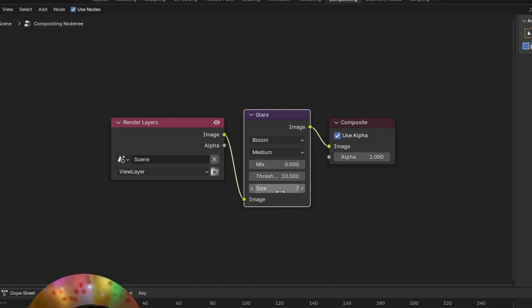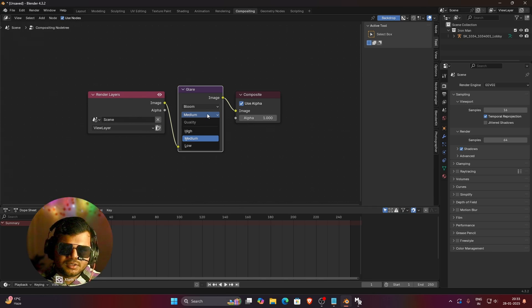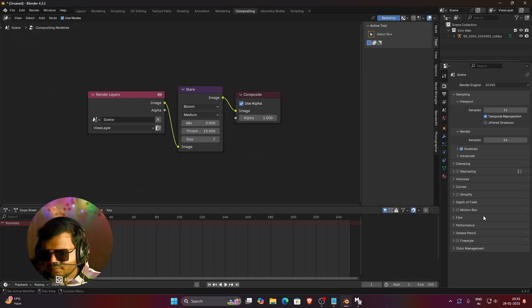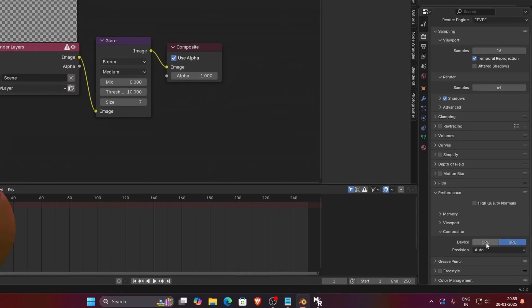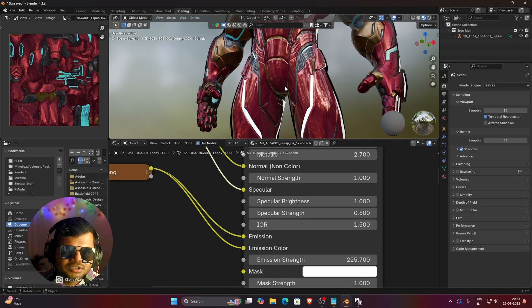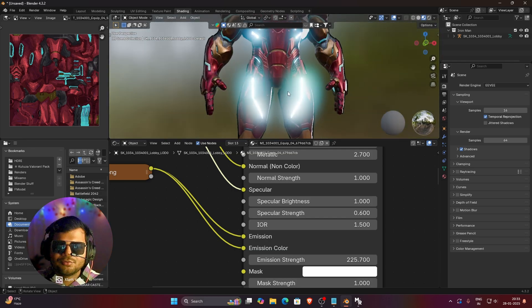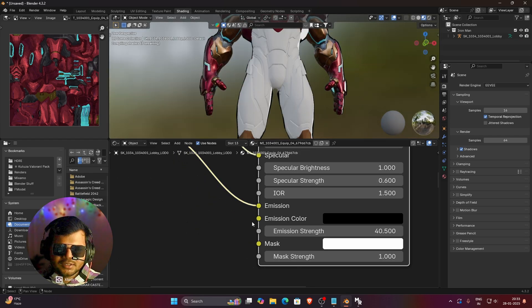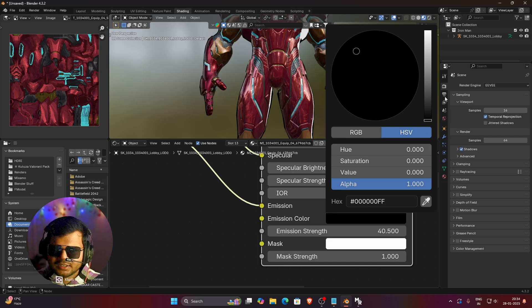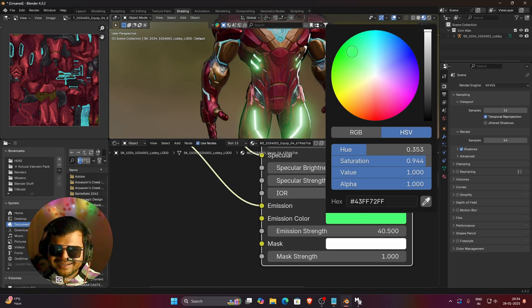Decrease the size since a large value makes the bloom much bigger — size 7 feels fine. You can change the bloom quality here; I will use medium since I am recording. In the Render Settings, go to the Performance tab and Compositor section — make sure the Compositor is set to GPU, otherwise Blender may crash with heavy nodes. Then go back to the Shading tab, click the dropdown, find the Compositor option, and press Always. Once you press Always, bloom is enabled and you can control the emission strength as much as you want. If you want a different bloom color, deactivate the color node and change the color to whatever you want — green or any other color.